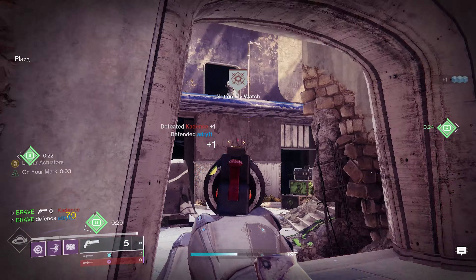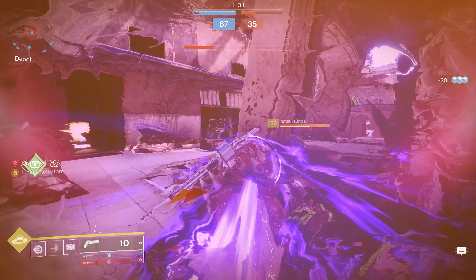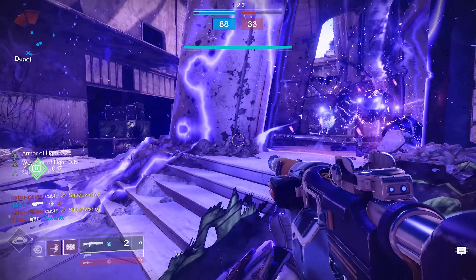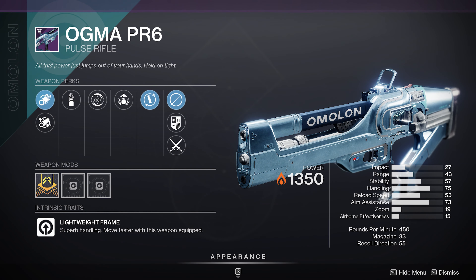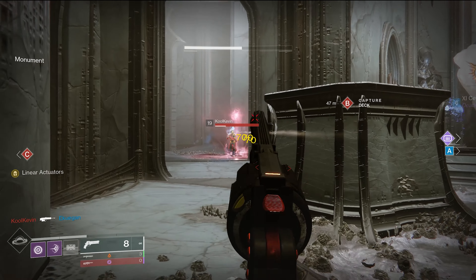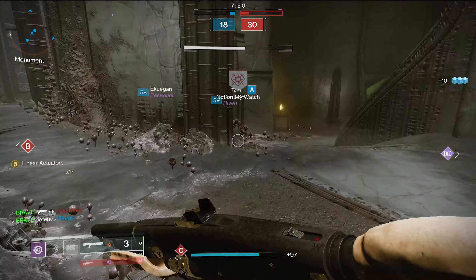Let's take a look at the newest Dawning weapon for 2022. The first weapon on today's list is the Stay Frosty Pulse Rifle. This is a 450 RPM lightweight frame pulse rifle. After taking a look at some of the perks, I can say that this weapon is going to be great for both PvP and PvE. This is an Amalan style pulse rifle, similar to our Ogma PR6, which is a pretty good gun in PvE. The only difference is that unlike the Ogma, which is an energy weapon, the Stay Frosty is a kinetic pulse rifle and it comes with a lot better perks.